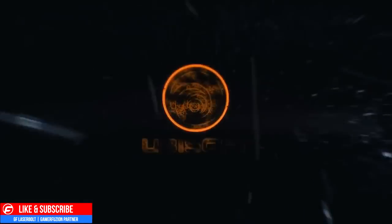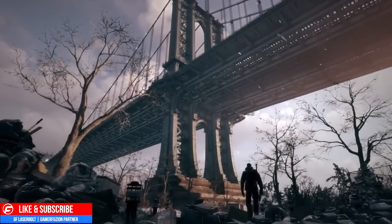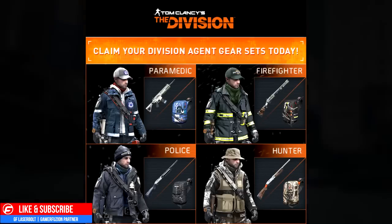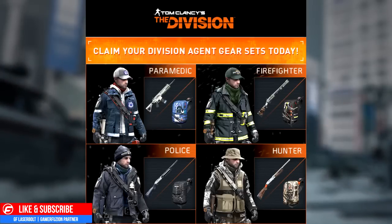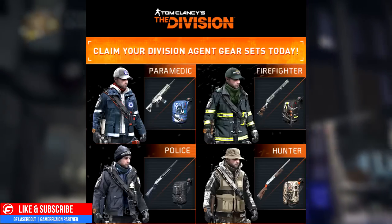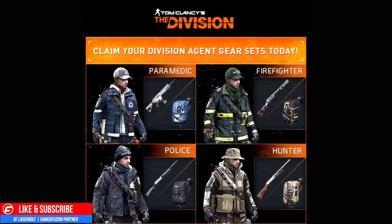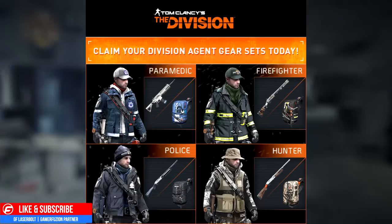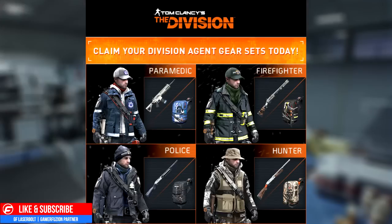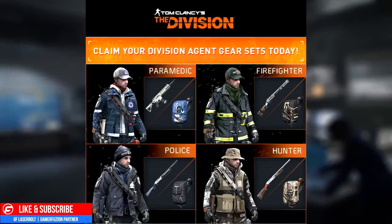The gear you're able to get: you can get a paramedic — not only do you get the gear, but you also get a cool looking gun. You're able to get the firefighter, which is pretty much a fireman, and you get the backpack and a shotgun, very very nice. You're also able to get the policeman gear with the backpack and shotgun, and finally the hunter gear.